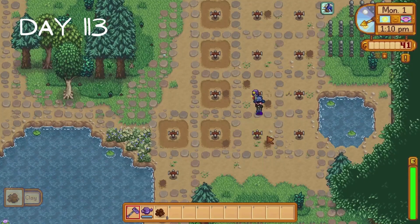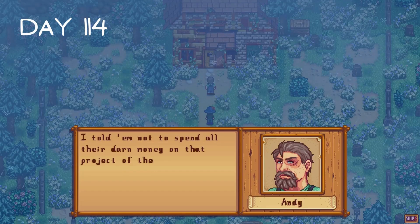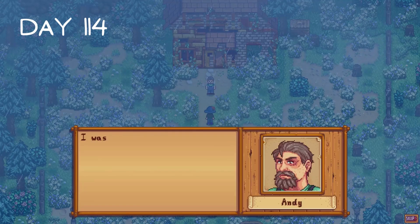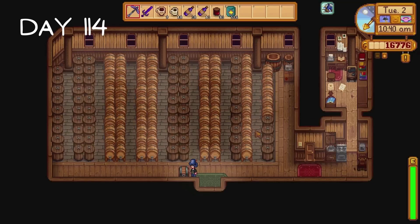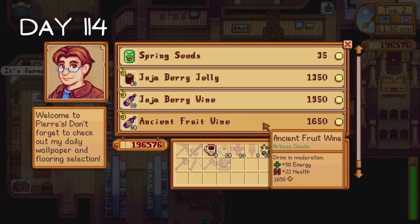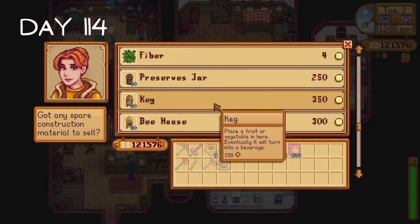I head back to the farm and plant the mixed seeds. On day 114 we have a conversation with Andy outside the abandoned farmhouse. It turns out it used to belong to two friends of his. I collect their wines and jams from the greenhouse and pick up the starfruit seeds I left there. I sell the wine and jam to Pierre and buy some Iridium sprinklers, scarecrows, Deluxe Speed Grow and mixed seeds.